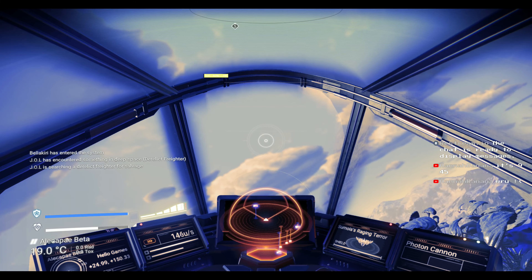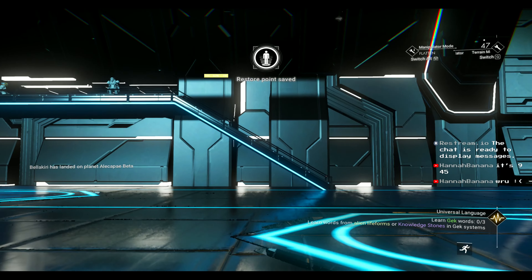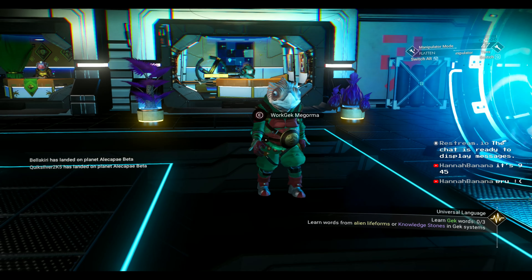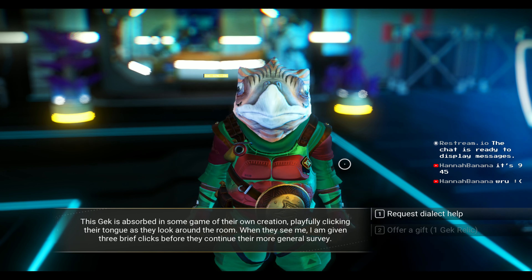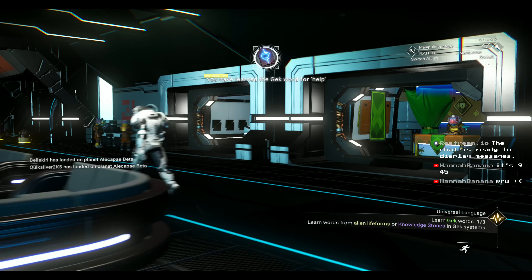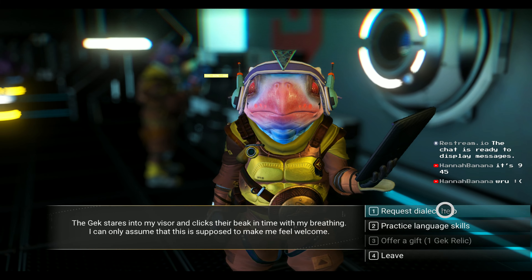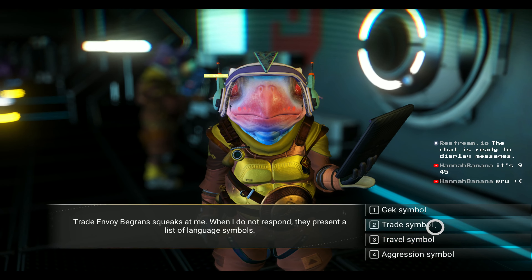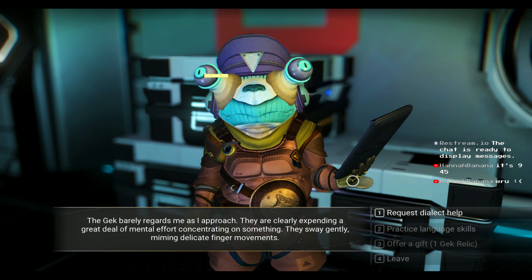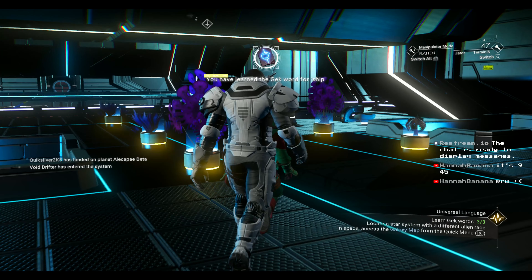You can go to a space station or a trading outpost if you have an economy scanner. Welcome back — we're on Romsdobot Station. Learn three words, get Universal Language — let's go. We're in a Gek system — I saw three Vikings and got excited. Friendship symbol — that's one. These two over here: request, I like help. Give me a trade symbol — trade, that's what's up. And last but not least — technology symbol, ship. Awesome, we got a three for three.